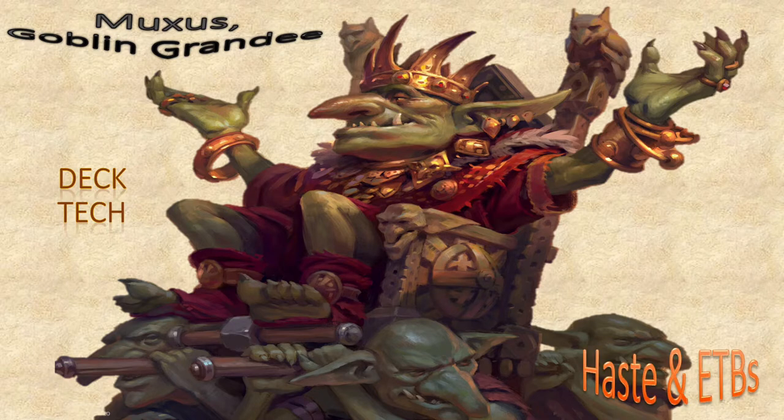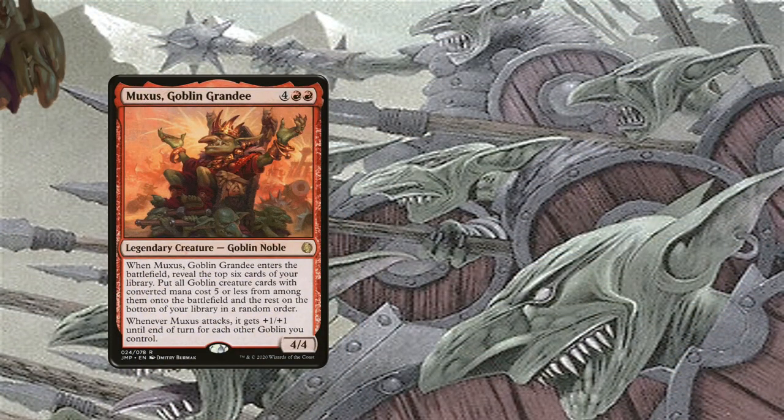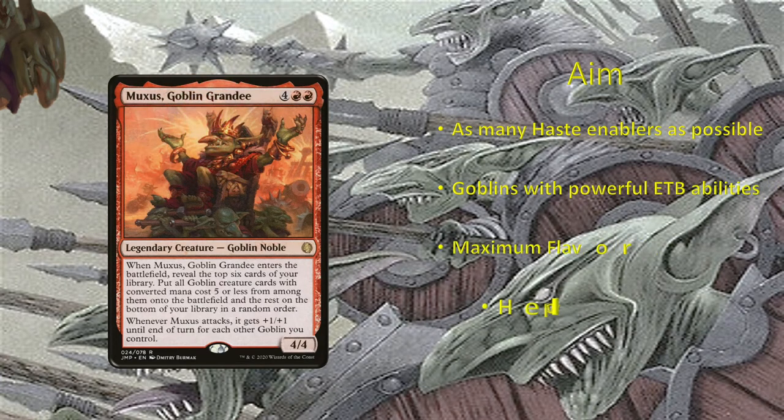We will focus on the main strategy of the deck and try to optimize our deck with maximum flavor. As we mentioned in the previous videos, the main strategy of the deck is to flood a board with many goblins and win the game by overrunning the opponents. We will do that by casting our commander as early as possible.